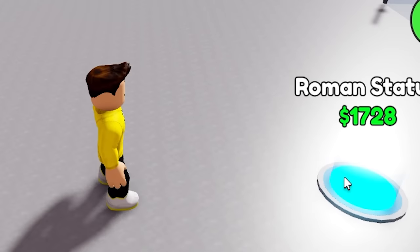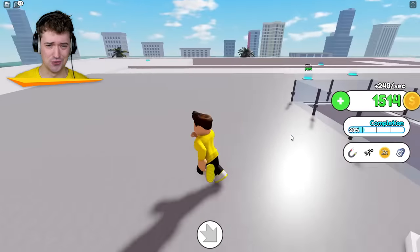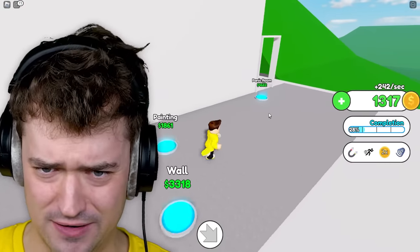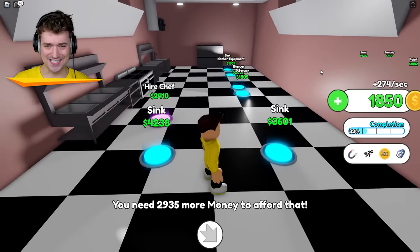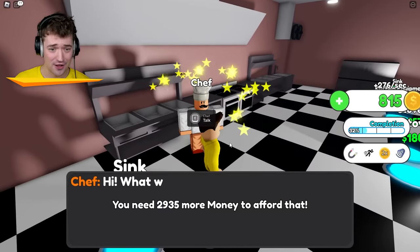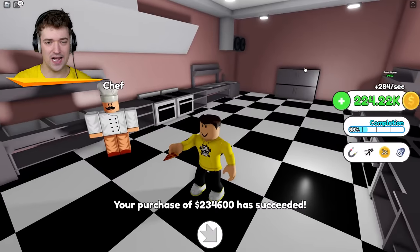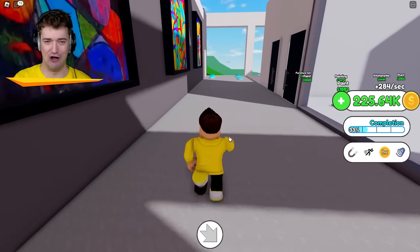A Roman statue — look at that magnificent statue! All right, we gotta hurry this up a little bit. I want to finish my Hollywood mansion. A kitchen — yo, this is a giant kitchen! Wait, I can hire a chef — I get my own chef! What would you like me to cook for you? Pizza! I can eat it! Your kitchen is done sir.